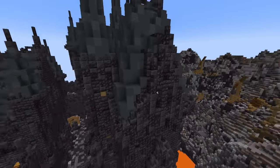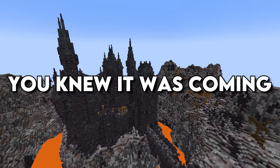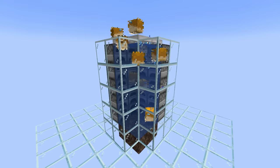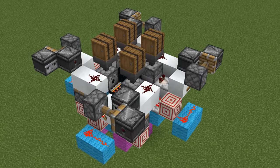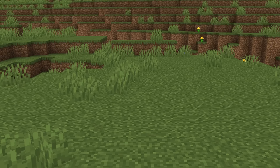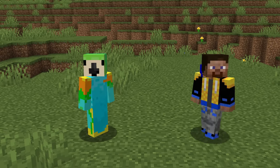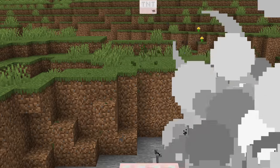What if there was a Minecraft trap so good it couldn't be escaped, even if you knew it was coming? What would a trap like that even look like, and is a trap like that even possible to begin with? Today I'm going to try and create the deadliest trap in all of Minecraft, and afterwards I'm going to invite two of the deadliest and most untrappable players, RekRap and Parrot, to see if they can survive this trap, or if I've won.